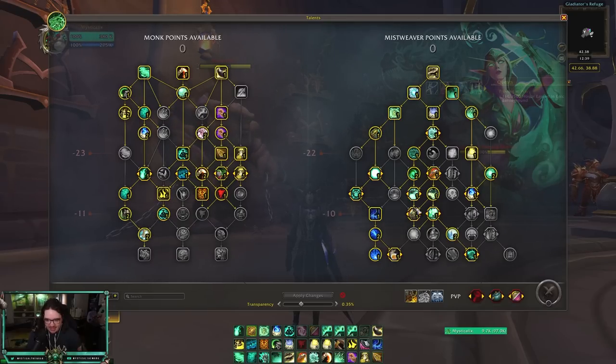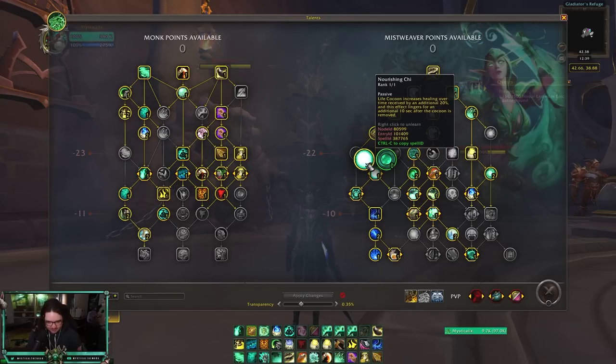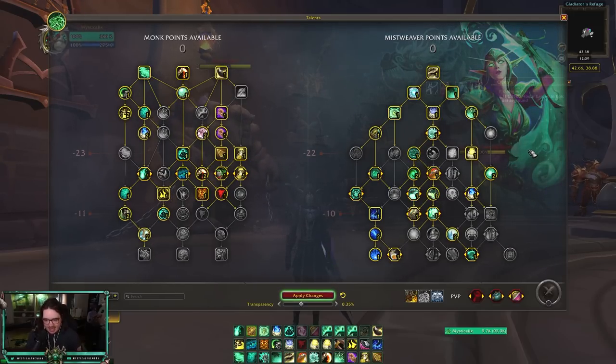On the Mistweaver side, they removed Chrysalis from the PvP talents and made it a choice node with Chrysalis and Burst of Life. Same with Nourishing Chi and Calming Coalescence — you now have to choose between those two. That's pretty much the major talent tree changes. Our Vivify also got a 30% buff, which is really good.